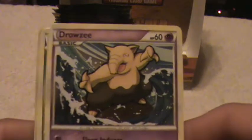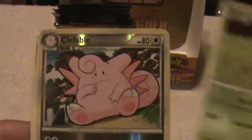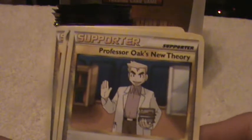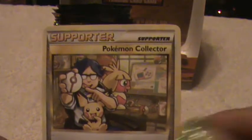Okay, here is a Drowzee, a Paras, Sandshrew, Spinarak, Sunkern, and a Clefable Reverse. A Clefable Rare, Supporter, Donphan, and another Supporter.